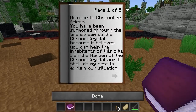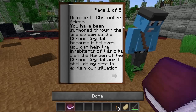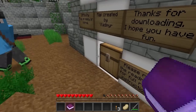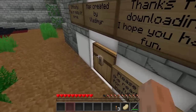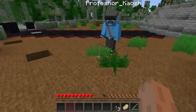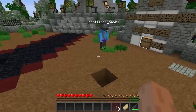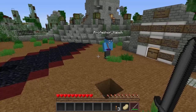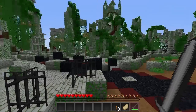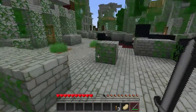Welcome to Chronotide! Page one says: welcome to Chronotide, friend. You have been summoned through the time stream by the Chrono Crystal because it believes you can help the inhabitants of the city. I am Warden of the Chrono Crystal and I shall do my best to explain our situation. A great darkness came to our city and struck at the Chrono Crystal.